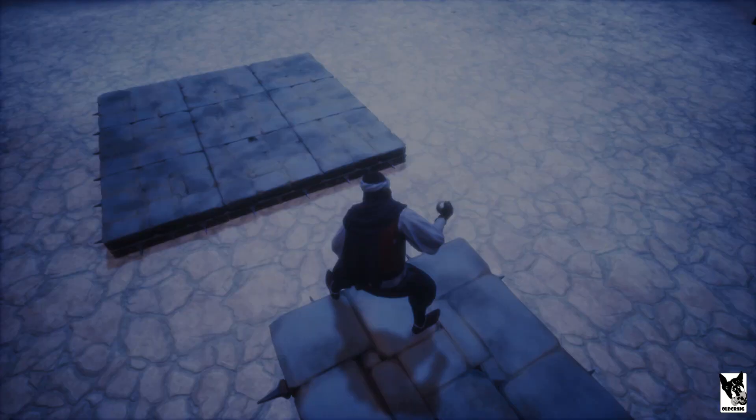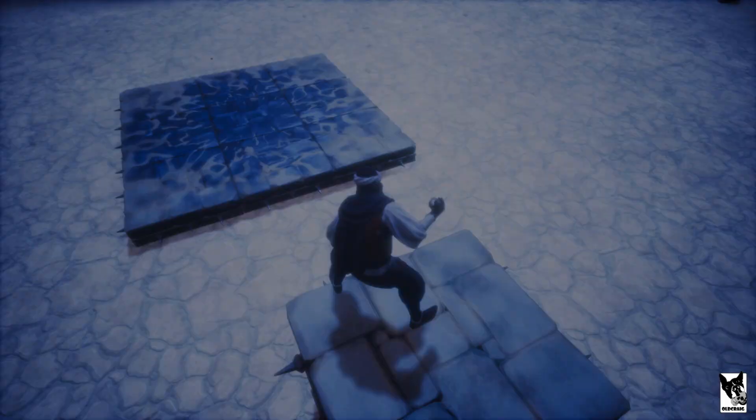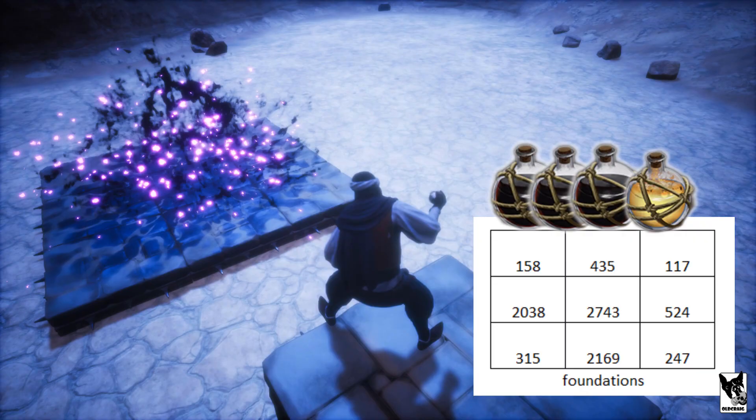I first tested one grease and one fire orb, which inflicted 2,739 damage — we'll use that as our max damage for the fire orb. I then threw two grease and one fire orb and it did 2,745 damage, essentially the same as a single grease and fire orb. I also tried adding grease to an existing fire but it did not extend the duration of the flame. When I tried three grease and one fire it actually decreased in damage to only 2,743.